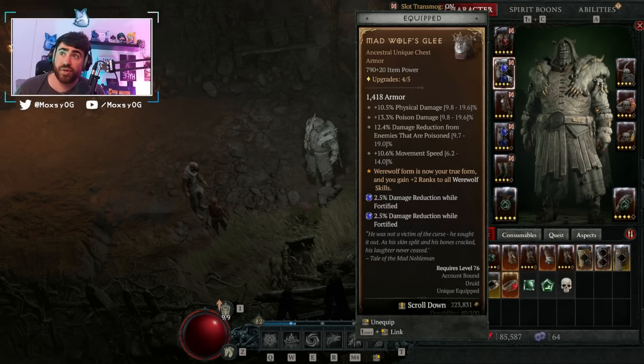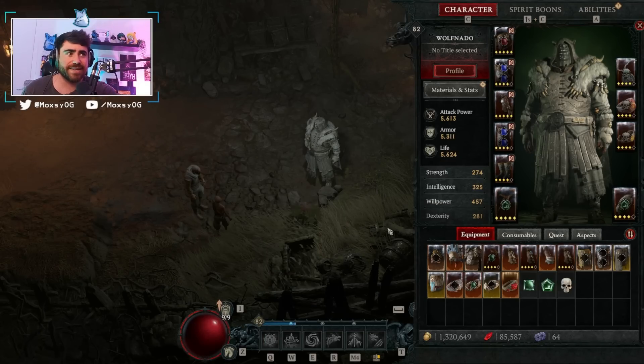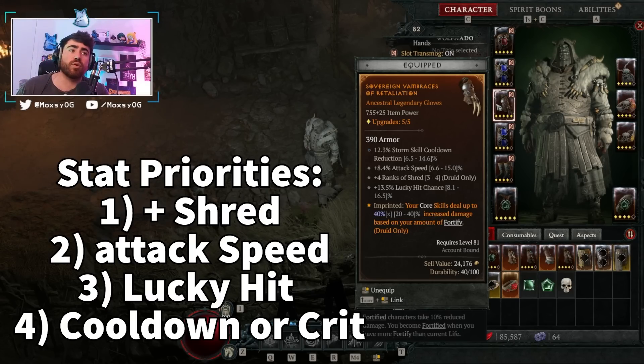I'm currently not using Debilitating Roar because I cannot use it during Grizzly Rage, and I'm in Grizzly Rage about 95% of the time. When we come out, there's maybe five to ten seconds without it active. So basically I'm trying to get that setup so I can have it active while in Grizzly Rage. Next up on our arms — these are pretty perfect. The number one priority for gloves is plus four ranks into Shred; that is the most important thing.